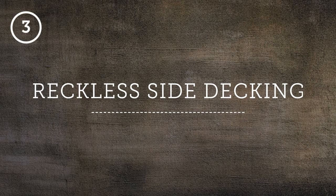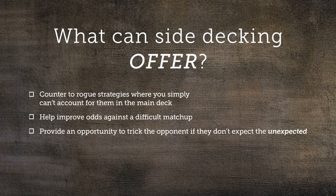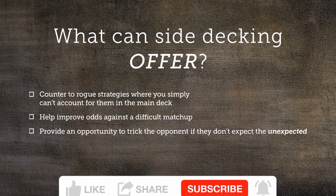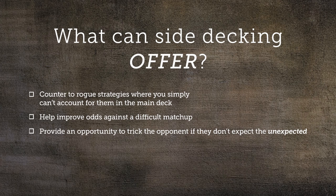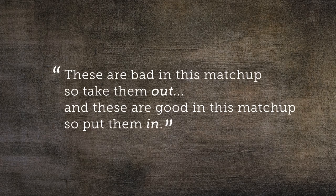Tip number three: reckless side decking. Side decking is, generally speaking, one of, if not the most difficult aspects of the game. It's also one of the strongest tools at your disposal to stay on top of rogue strategies or to tip a matchup where you are disadvantaged back into your favor. There are tons of videos and articles where people talk about their side deck strategies from both a general perspective and for specific decks and matchups, and those approaches tend to evolve with the metagame. I recommend checking out more content on side decking because it's such a deep topic. That being said, a lot of those videos and articles tend to focus on the 'these are bad in this matchup so take them out, and these are good in this matchup so put them in' type of perspective.